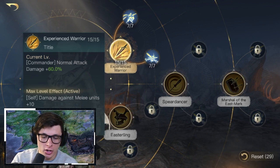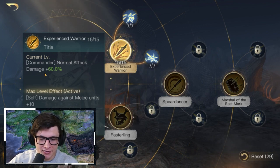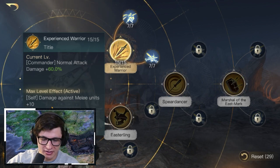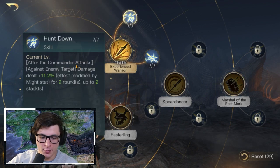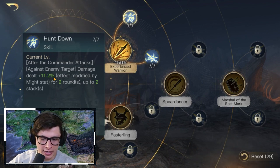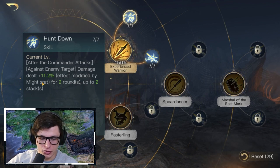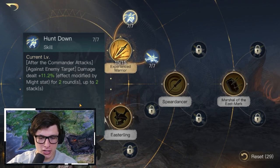After Spear Dancer, go into Experienced Warrior — this has his normal attack steal an extra 60% damage at max values. At max level he also gets an extra 10% damage against melee units. Then Hunt Down: after the commander attacks an enemy target, that target takes an extra 11.2% damage modified by the Might stat for two rounds and up to two stacks. Getting that Might as high as possible makes this even better.